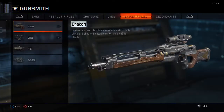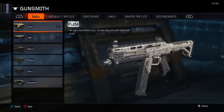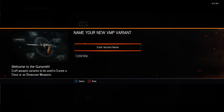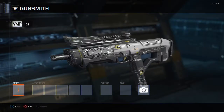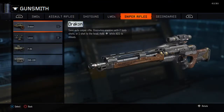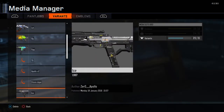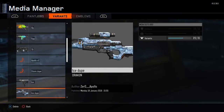So you go and say that, now you go to — say what gun you want it on — you go to this, create, call it ice. Say if the camo's called storm, you've got to call it storm. But if it's a duplicate, the first one you do, just call it that. So now I'm going to go back to the gun you made, so I'll do it on my dracon — go to media manager, go to ice dupe, press on it.